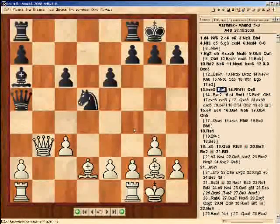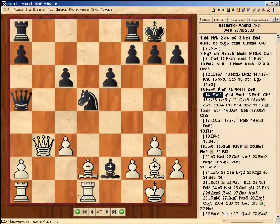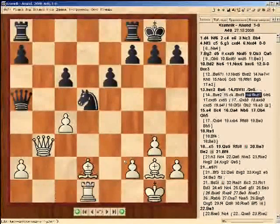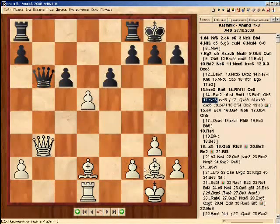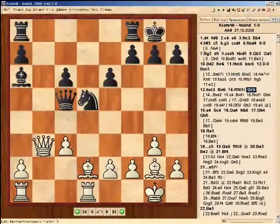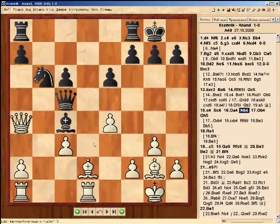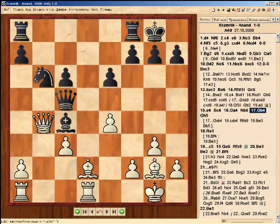After the move Rd1, capturing the pawn on e2 is no good, because after the move c4, White gets two bishops for the rook and two pawns. In practice, White had an advantage here. But we don't take the pawn on e2, after which White pushes the knight from d5 and offers to trade queens, which looks to be non-beneficial for Black, even though I played like this in '96 and even saved the game against Gennady Fish.